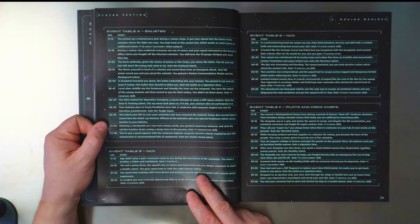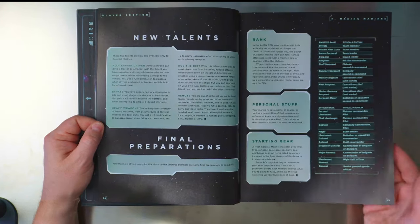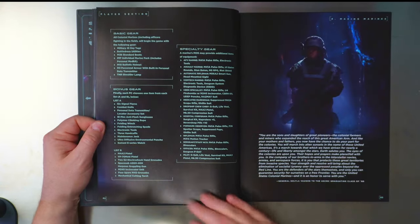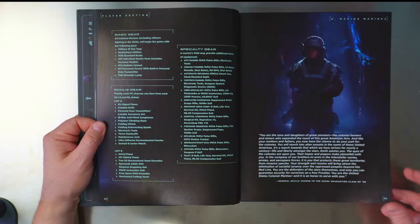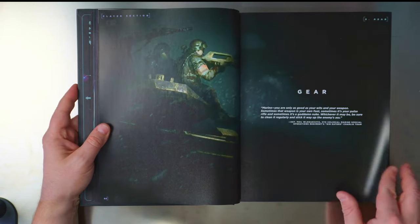You can roll up some random events that then get some new talents added in — things like team leader. It talks about the gear you get. Won't go too in depth as there are so many pages, then we get a whole chapter on the gear.